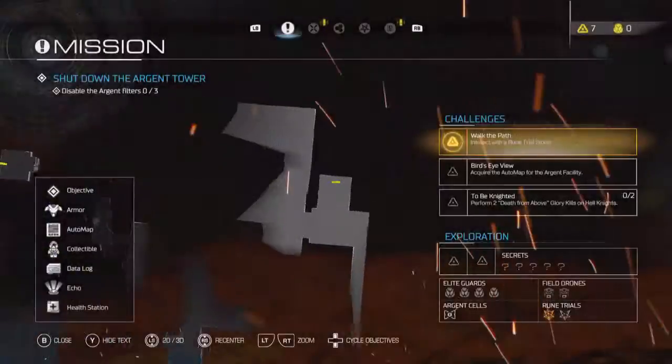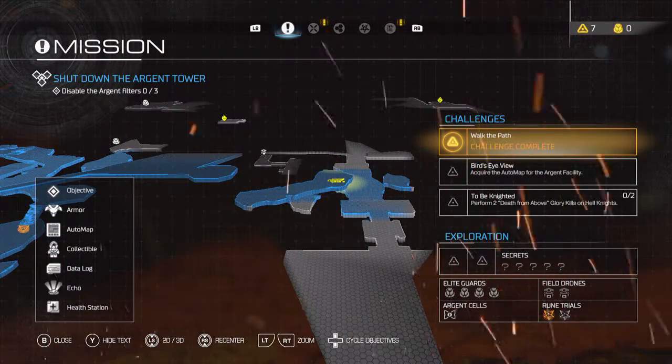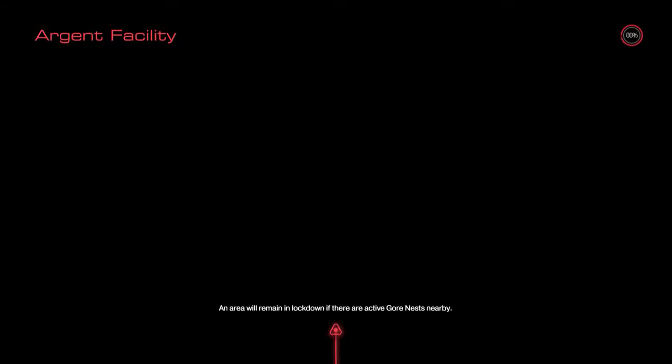Okay, what are my challenges? Acquire the auto map for the argent facility and perform two death from above glory kills on hell knights — really? Oh my god, I've died to gravity slash lava three times now — lava twice, gravity once. It's a good thing there's not an achievement for doing this deathless, because I'd be pissed at the ways I died.